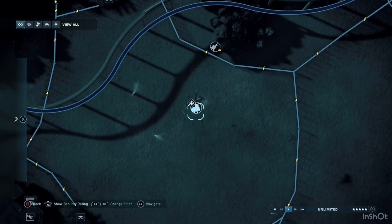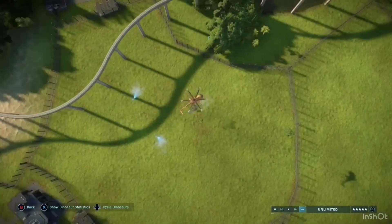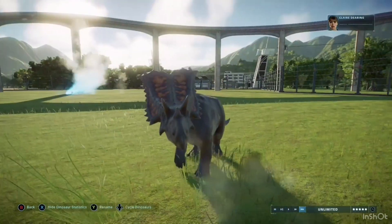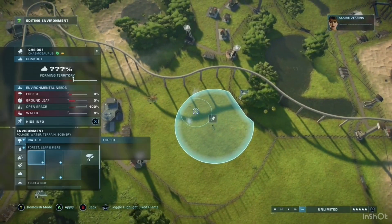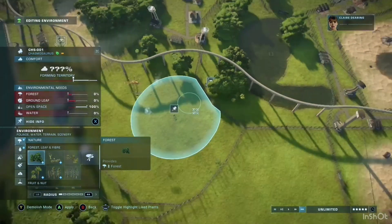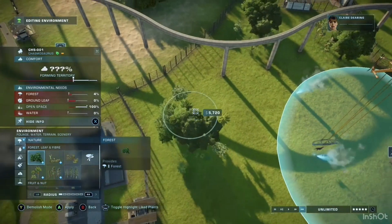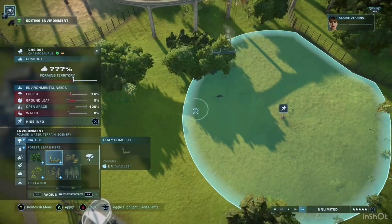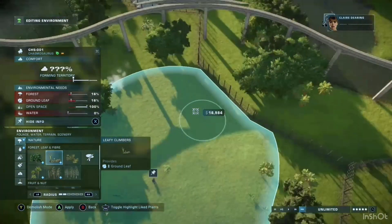If you guessed Camptosaurus, you are absolutely correct! The Camptosaurus was actually a dinosaur we featured in the previous game, Jurassic World Evolution, where it was one of the mission dinosaurs. If you haven't seen my full playthrough of Jurassic World Evolution, I'll post the link below - I did the full main campaign and also a sandbox video.